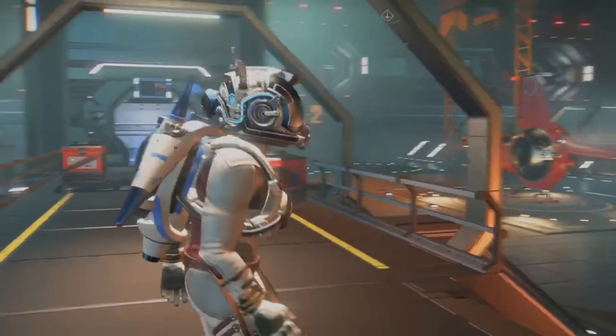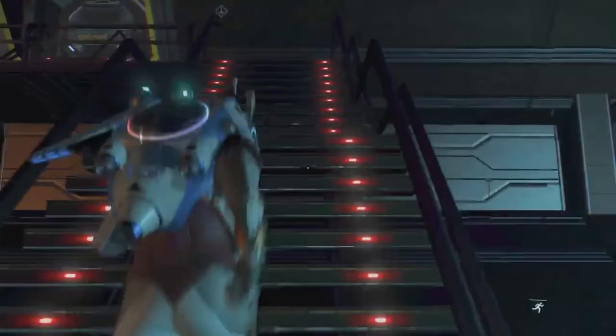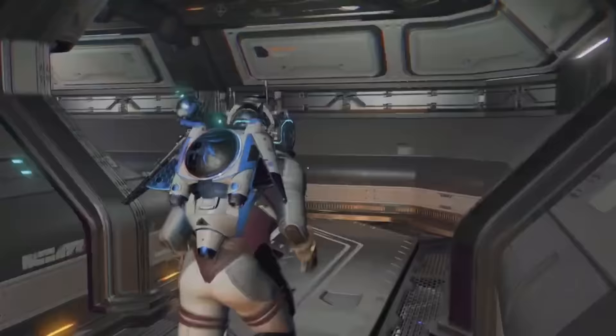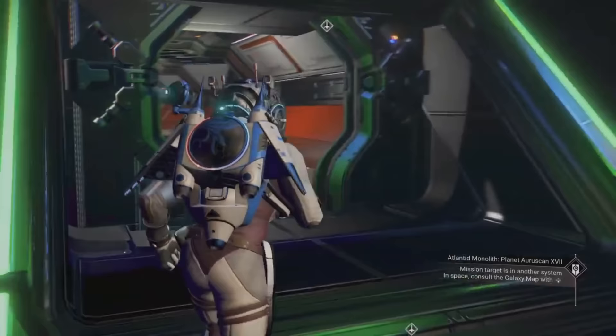There are a fair few varieties of freighter in No Man's Sky and it's really up to you which one you go for in terms of looks. There is one called the Venator which looks like a Star Destroyer from the Star Wars universe. There is another that slightly resembles the USS Enterprise from Star Trek. You can even get the SSV Normandy SI-1 from Mass Effect as a reward for one of the expeditions.